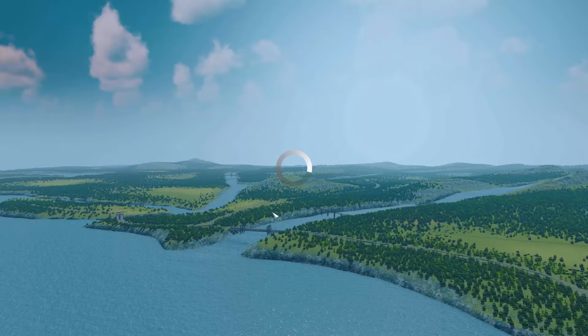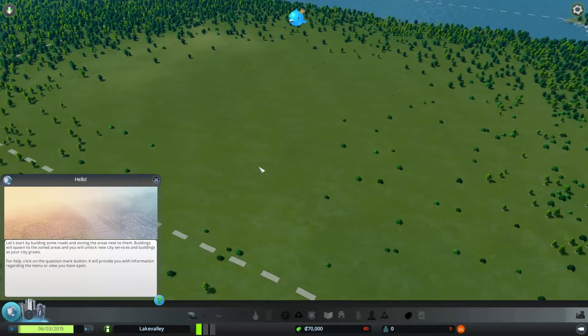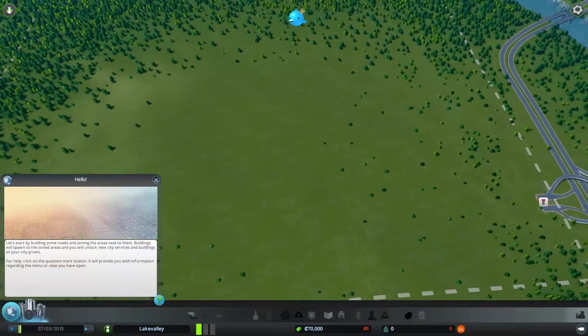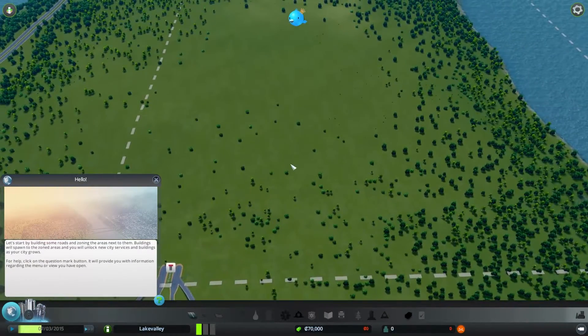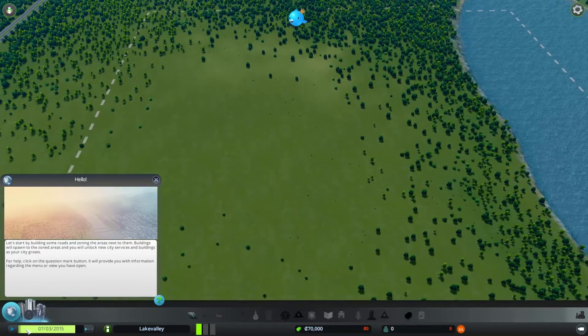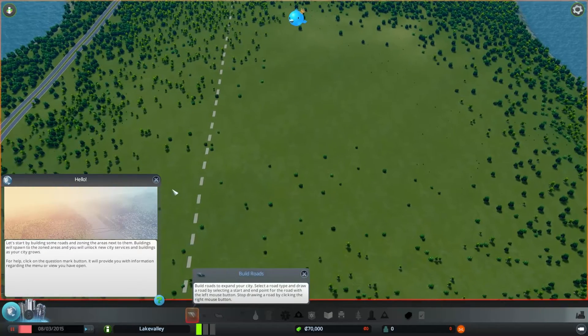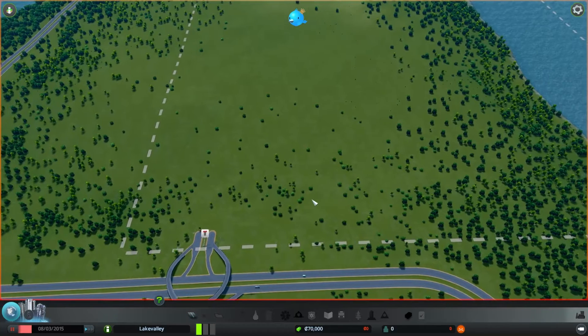This is an early-ish build of the game — it's going to be done in five days so it's probably fairly finalized — but you may see some weird bugs. Just so I've said it. Here's what you see when you first start playing: your days are starting to advance, so I'm going to pause it and build a road, which is the first thing the game tells you to do.